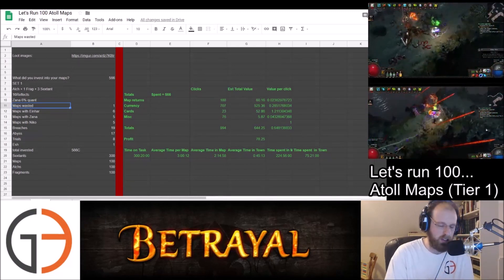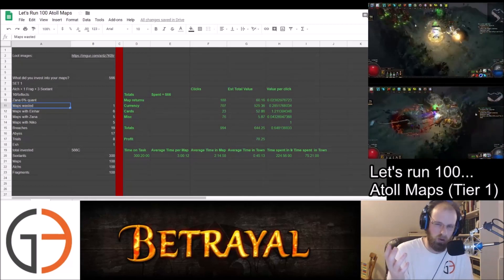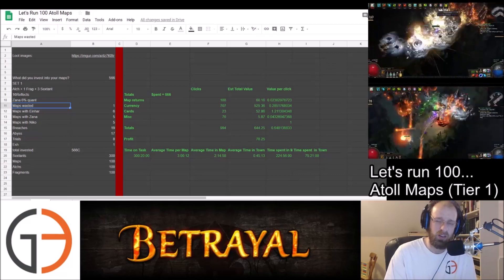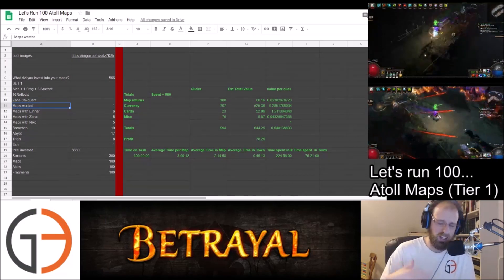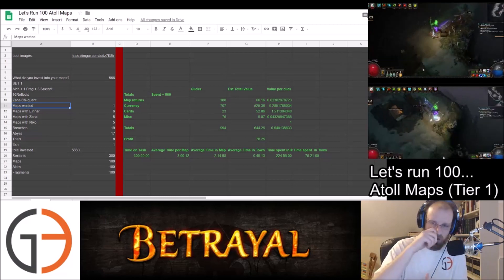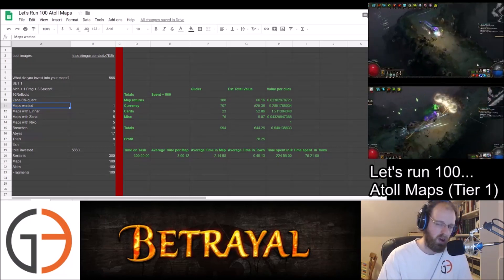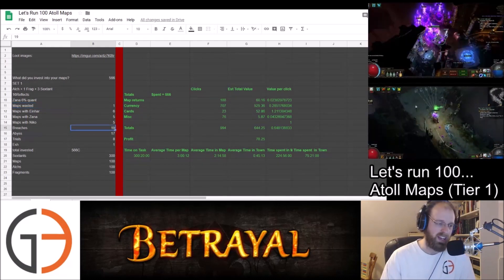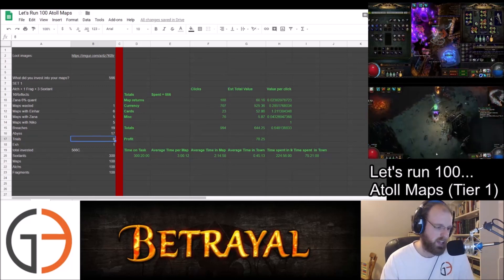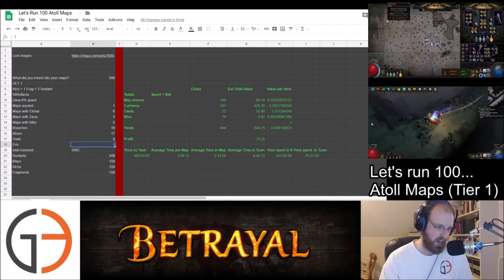I didn't track Alva — honestly, about halfway through I realized I should have been tracking Alva, and I decided no, because Alva's spawn rate is going to be a little different than Niko and Zana's. Whether or not your temple is ready to run, you can kind of target whether Alva is going to spawn. We had 19 Total Breaches, 17 Total Abysses, 8 Trials, and we did encounter one Breach Lord — it was Esh.